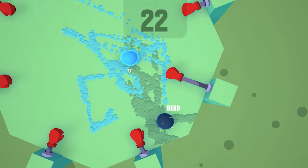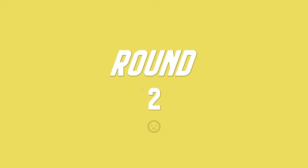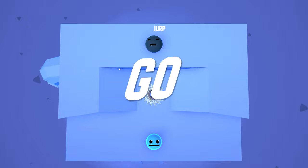Jelly Brawl Classic is an arena versus game where you play as a blob with the goal of destroying other blobs. The most common way to win is by knocking your opponents off the platform, but there are other ways like using power-ups or letting environmental obstacles destroy them. Some of the power-ups are really overpowered.